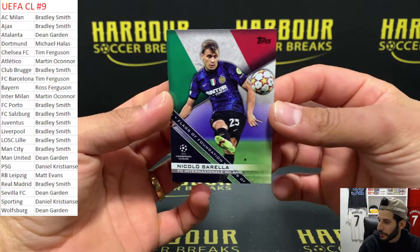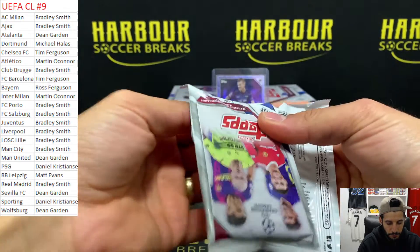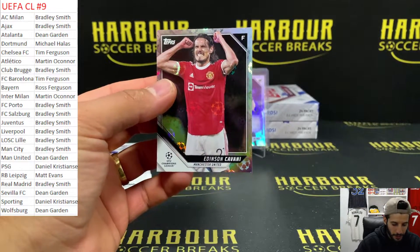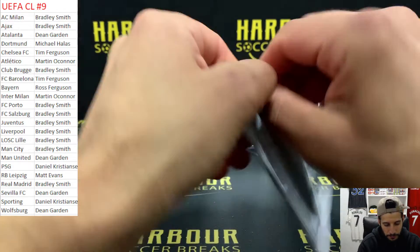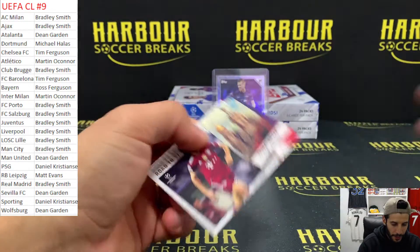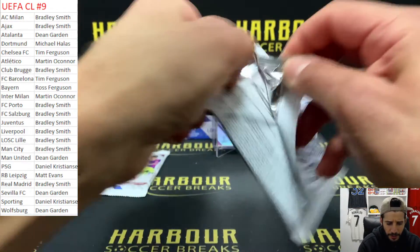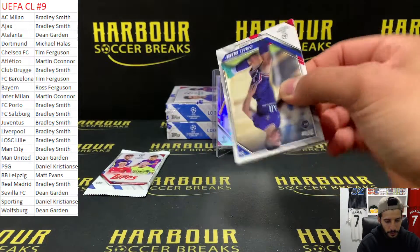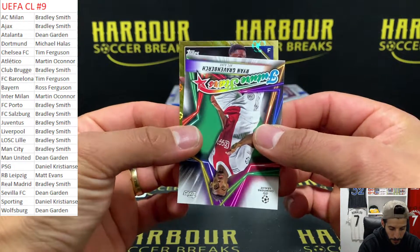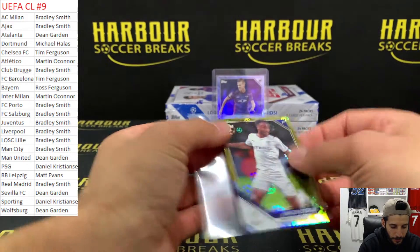Varela Flags of Foundation for Inter. Starball of Cavani for United. We have Thomas Müller for Bayern, Road to St. Peter's. Should get another numbered card in this box - it's two numbered cards normally per box. Gold Starball - good luck. Forward - Raheem the Dream Sterling for City. 42 of 50 on the Gold Starball. Nice.